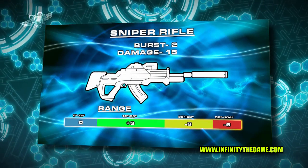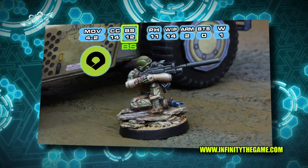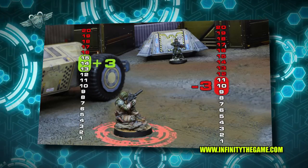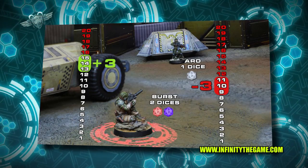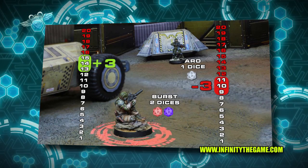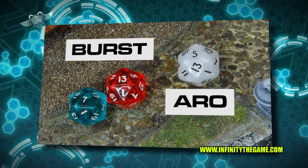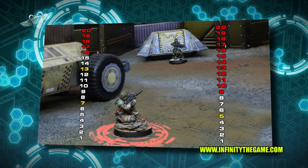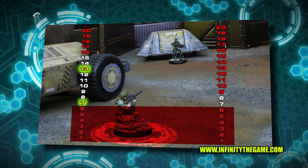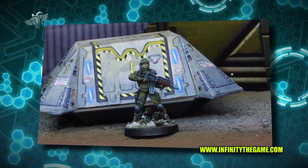But what happens if we add to this confrontation a figure armed with a sniper rifle? The Jambazan sniper has a ballistic skill of 12, and at this range with his sniper rifle he has a plus three modifier as the distance is favorable to him. This means that while the Line Kazakh with a rifle needs to roll 8 or less, the Jambazan needs to roll a 15 or less. We roll the dice — the Jambazan gets 7 and 13, while the Line Kazakh rolls a 5, which is nullified, so he must perform two ARM rolls. The Line Kazakh fails both rolls, so he passes directly to the dead state.